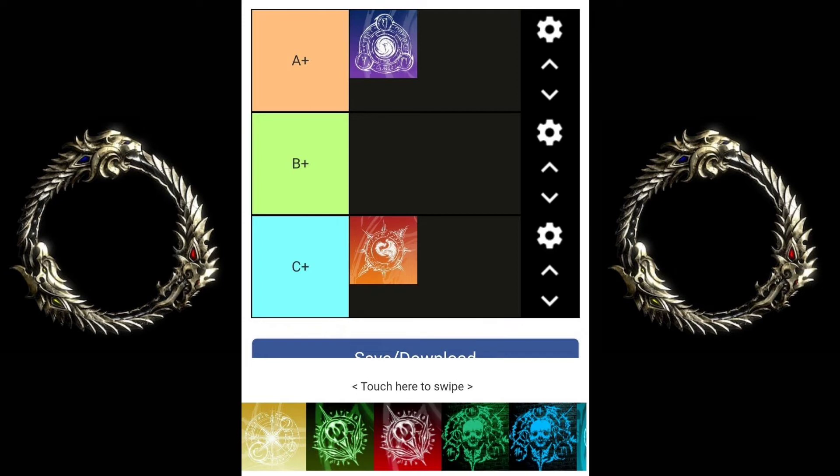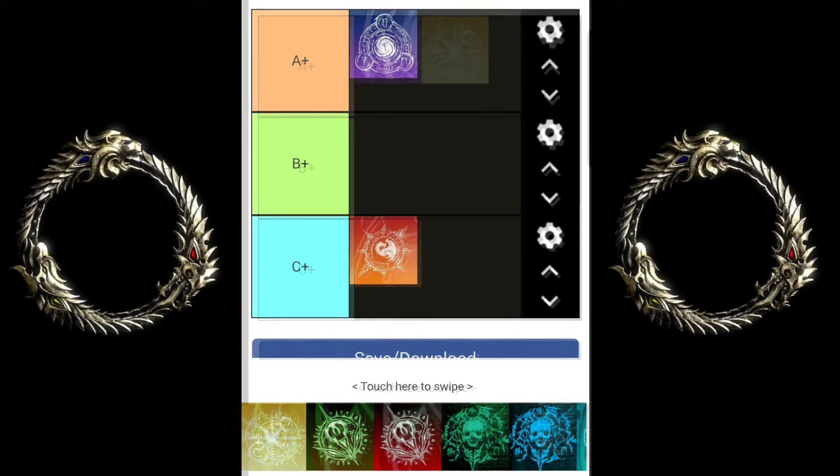Next we have the Mag Sorc — Magicka Sorcerer. This one is one of the easiest classes to get used to for new players, although it does have a high skill ceiling. The burst is easy, and if you've PvE'd a lot it's sort of the same burst to get down. The damage shields make it super tanky, you just spec into Magicka and you have damage, tank, and sustain. You get to sit back and pelt people from afar — it's like a new player's dream.